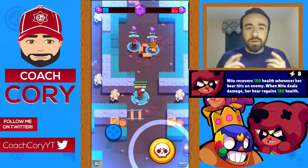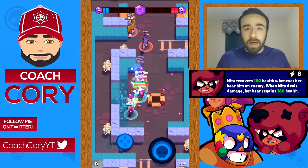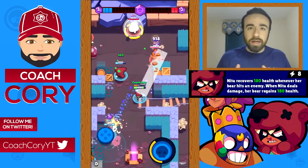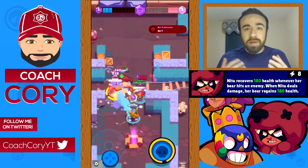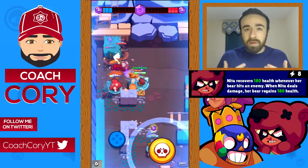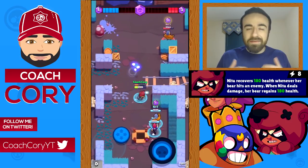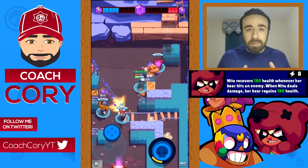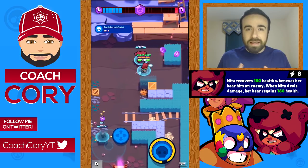Now Nita. Nita's star power is when she hits an enemy with her shot it heals her bear 180 health, and when her bear hits an enemy she gets healed 180 health. I actually really like her star power — it allows you to be more aggressive with Nita. The bigger benefit is that the bear gets healing from you so the bear can stay alive a lot longer. One thing to note: the healing doesn't scale up in Showdown, so even at 10 elixir you're still always going to get healed 180 health.